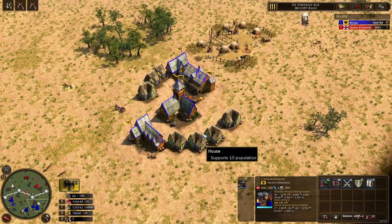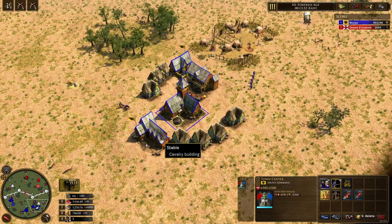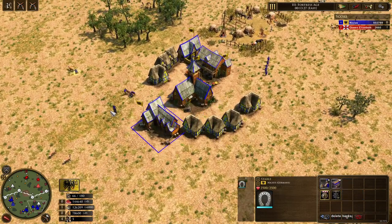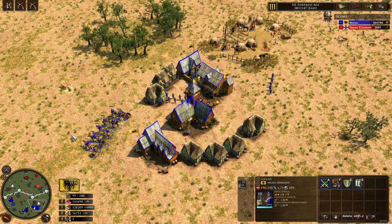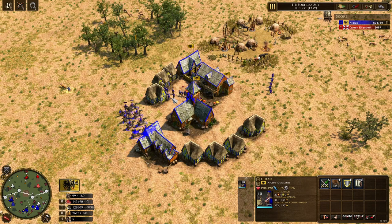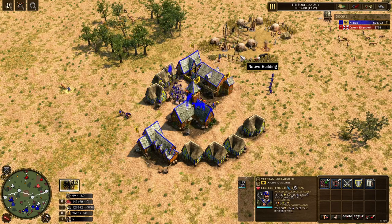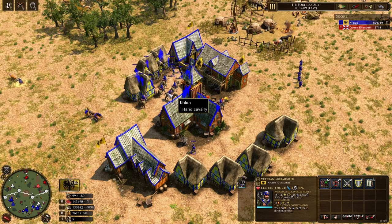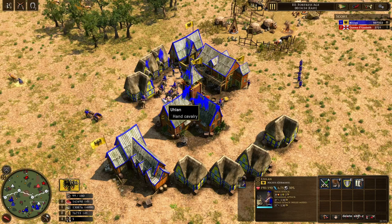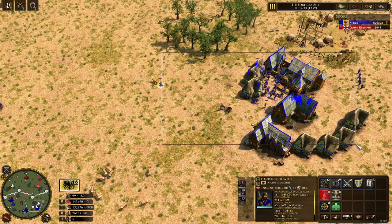Now we come to the second base. This base is much better — everything is in range of the town center. However, it is still the same argument: these little spaces here can make pathing really awkward. Let's say you have skirmes in the corner right here, and this is your opponent's cav. You are trying to retreat, but your opponent is keen — he is smart, he is blocking every exit. So now you can't retreat without doing heavy losses, because this path is blocked and you can't go through there with your entire formation. The only way out is right through the cav, which your skirmes will never survive. Or you leave and can't retreat that way. So the same reasoning as the first base.